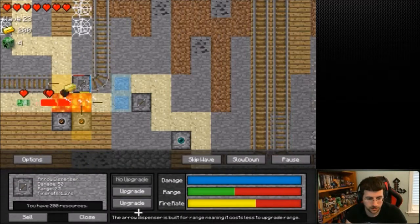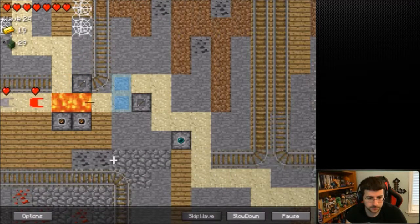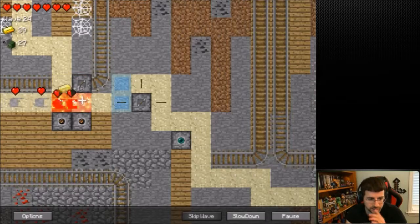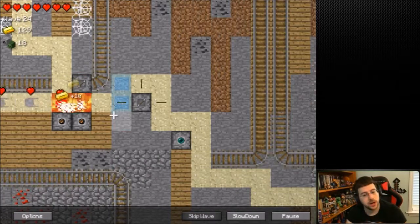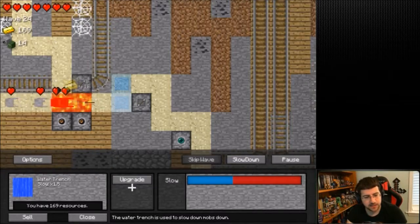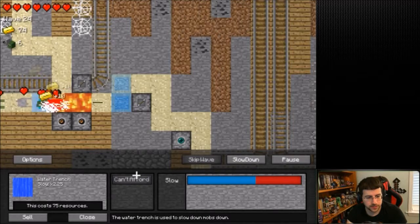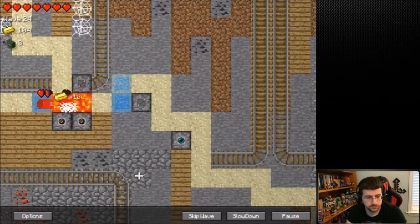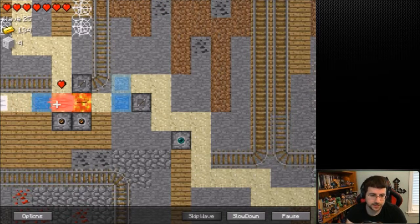Hopefully having that one there will also help a lot. At least when it gets to here we're doing more damage. I guess we can upgrade the lava to be even more deadly. Water to slow him down. I don't think lava and water next to each other is going to make any difference - in real Minecraft, obviously, lava and water next to each other gives you obsidian.